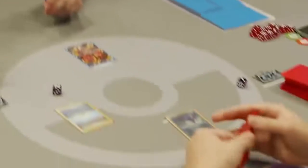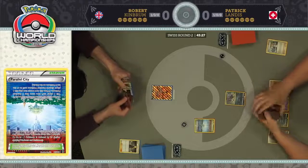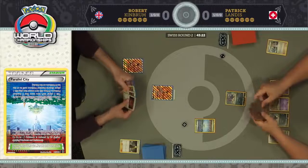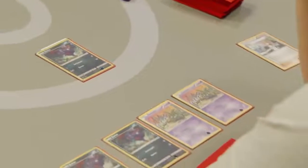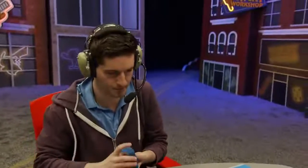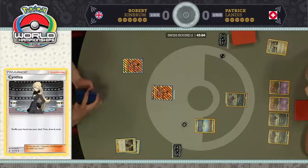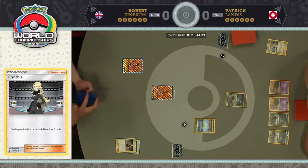Brigette comes down, then Parallel City limiting Robert's bench. It was unfortunate Robert did not get a Slugma out turn one — he does have that one prize off the Cynthia, his hand was kind of anemic. Looks like there are two Buzz in his hand, two Buzzwole — he goes ahead and plays one down. Oh wait, it's a Lele — Tapu Lele turns this hand back on. Definitely a lot better than a third Buzzwole. Looks like another Cynthia — he's going to play it and refresh his hand for six cards. He needs that Slugma — is that all he's looking for, Slugma and energy?